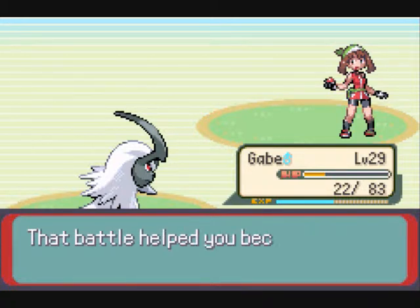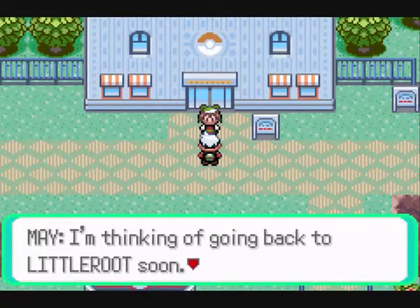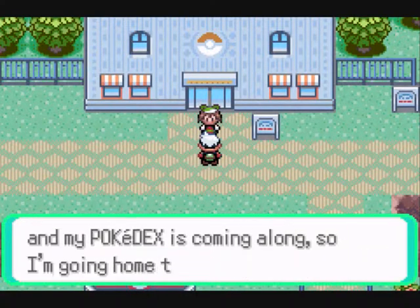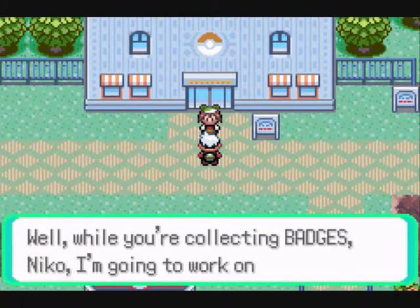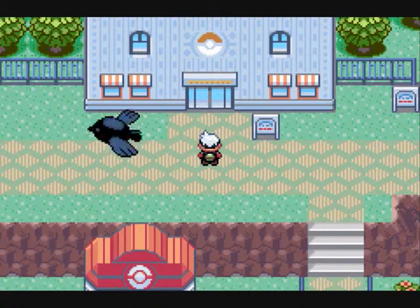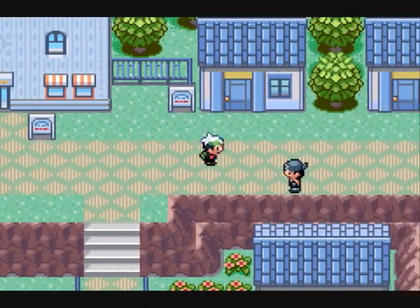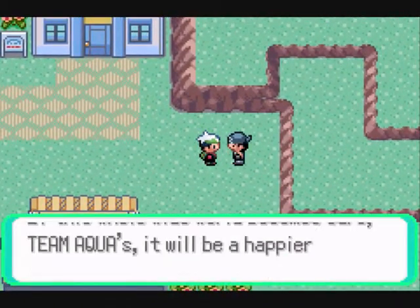She says she remembers the battles we've had. And so, what now? Collect the remaining badges, of course. She flies away. And if memory serves, we've got to stop Team Aqua.